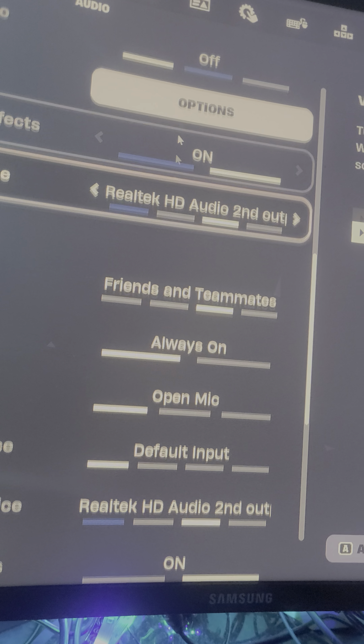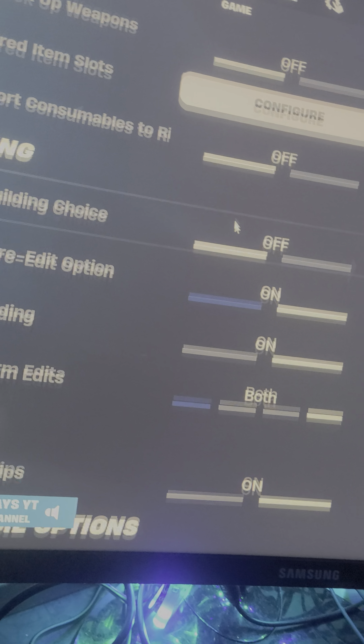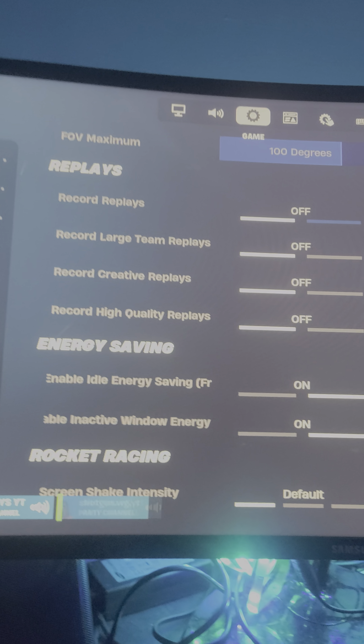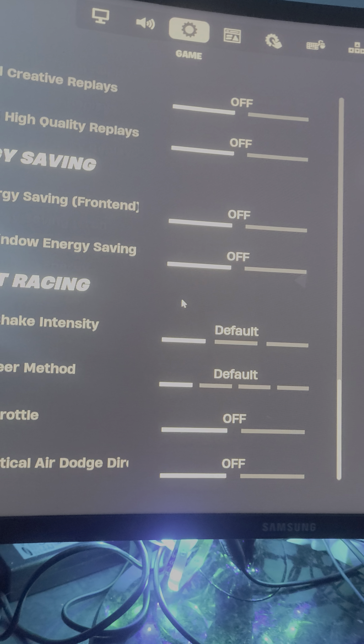Next, set everything else to low and put your other settings to their normal values. Then turn all replays off — everything off. These must be off, as that will help with FPS.